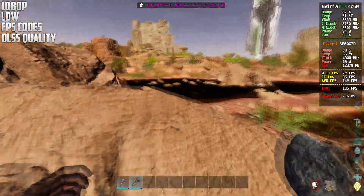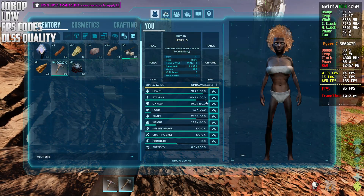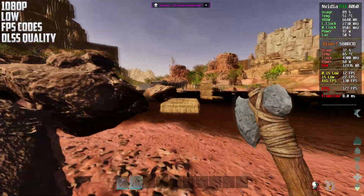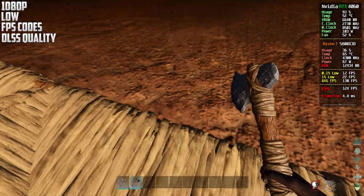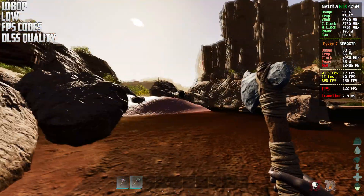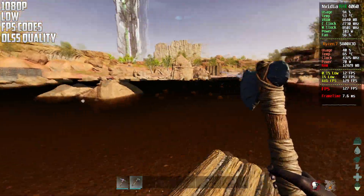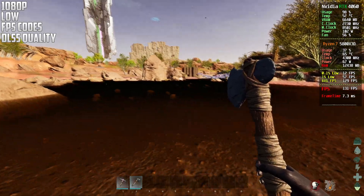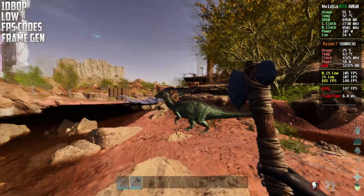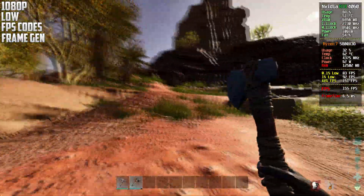This is now 1080p using DLSS and the console codes — pretty nice performance. If you have trouble running the game or want more frames for competitive play, this is a lot better. One thing: the codes make the water look really weird, almost black or muddy — I think it's one of the less important codes doing that.